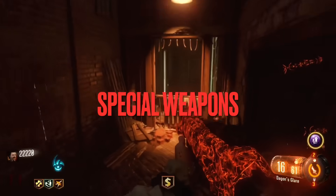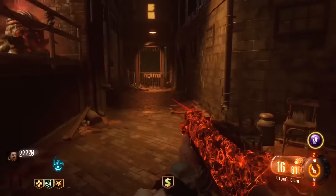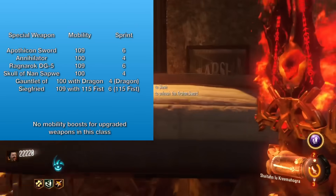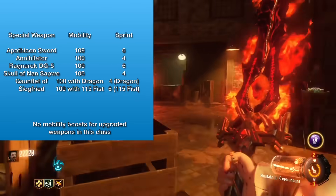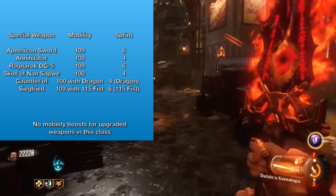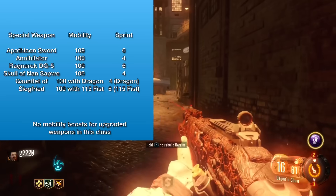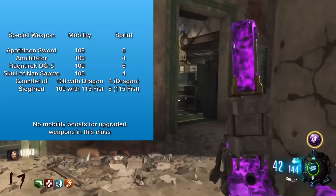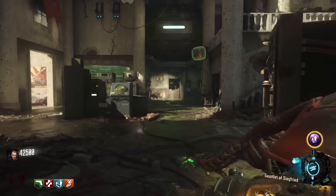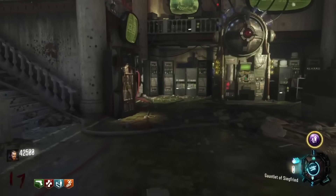Special weapons are definitely different from anything I've said so far. Starting with the sword from Shadows of Evil: the sword is going to be 100% mobile with or without Stamin-Up, and the sprint duration is going to be six seconds. The Annihilator is going to be 100% mobile with a four second sprint duration. The Ragnarok DG-4 is going to have 109% mobility with a six second sprint duration. The Skull of Nan Sapwe is going to be 100% mobile with a four second sprint duration. And the Gauntlet of Siegfried is a little funky — if you have the dragon out, you're 100% mobile with a four second sprint duration. If you launch the dragon and just have your fist out, you're going to be 109% mobile with a six second sprint duration.